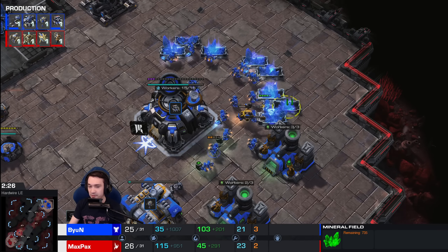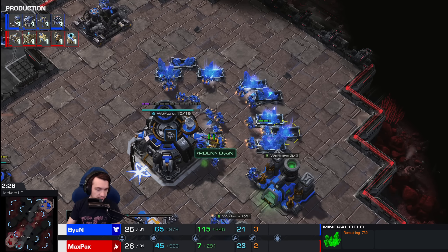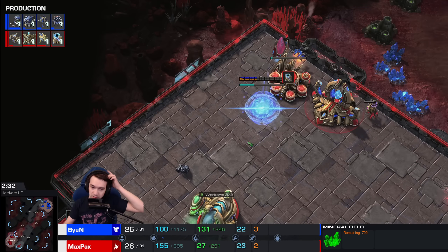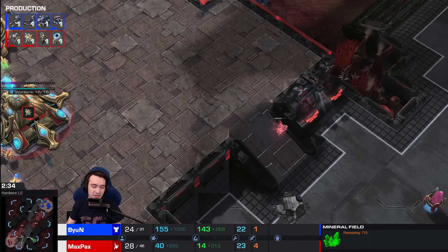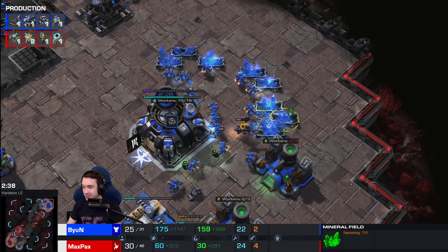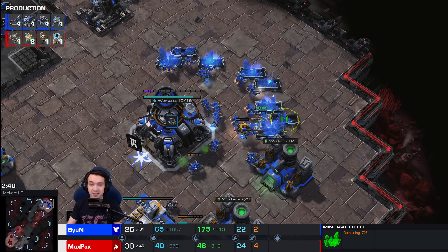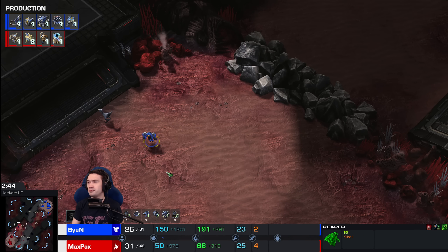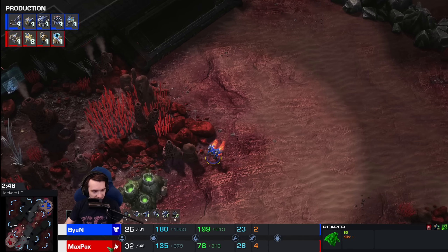Only half the mineral patches have the same amount that they did back in Wings of Liberty. If you're wondering why the game feels a little slower — back in the day those mineral patches in Legacy of the Void actually have 800 minerals instead of 1500. So you essentially have two less mineral patches, give or take, on each base.